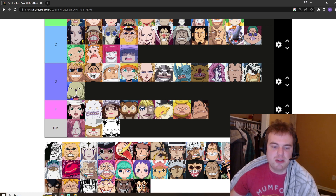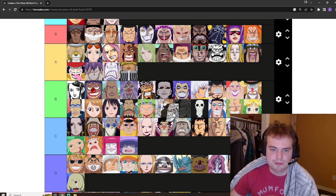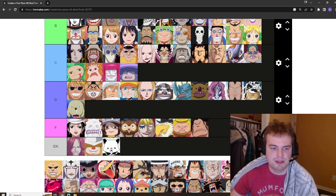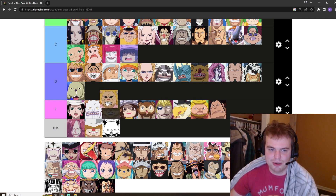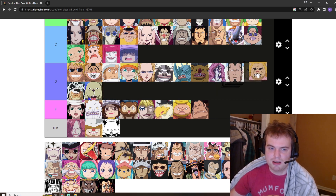Page One's a cute boy, but his Zoan's okay — pretty powerful. B tier. I don't think it's as good as Jabra's... well, maybe it is. Put it just above Jabra's. Pecams has the Turtle Zoan and although he was able to block bullets, it doesn't really seem very offensive at all. I'm honestly going to put it in low D.